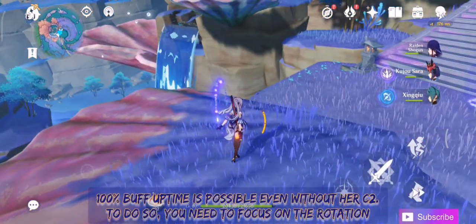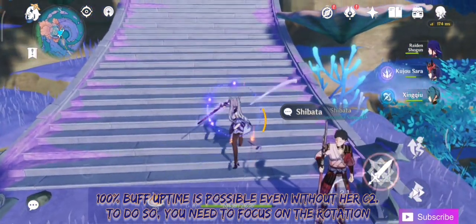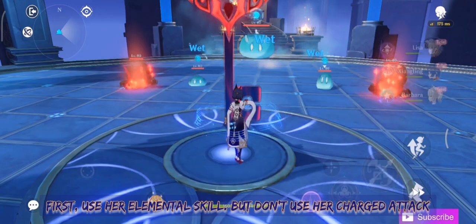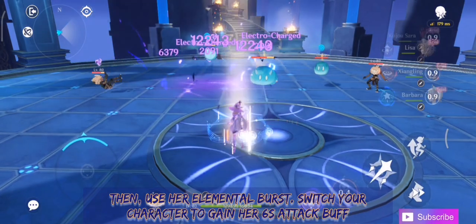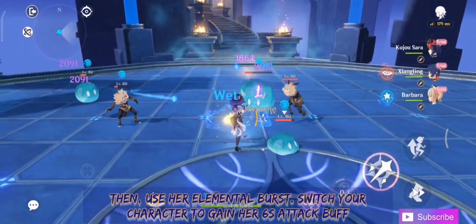100% buff uptime is possible even without her C2. To do so, you need to focus on the rotation. First, use her elemental skill but don't use her charged attack. Then use her elemental burst and switch your character to gain her 6-second attack buff.